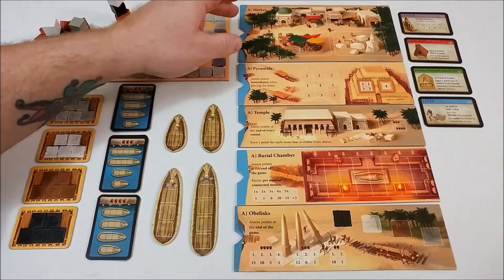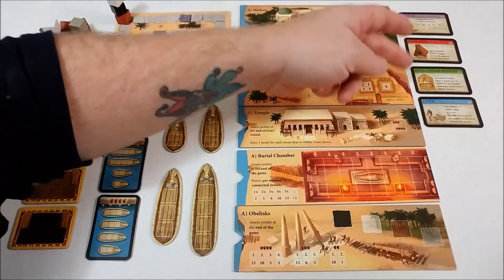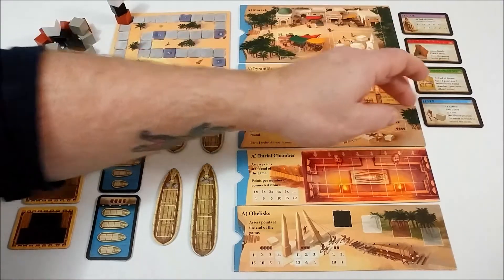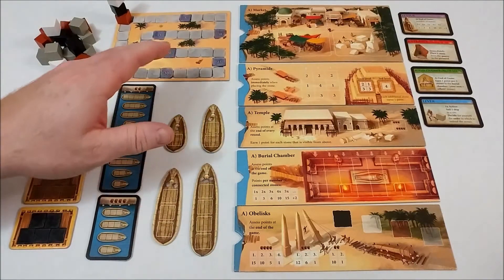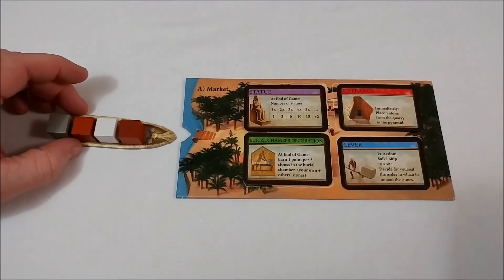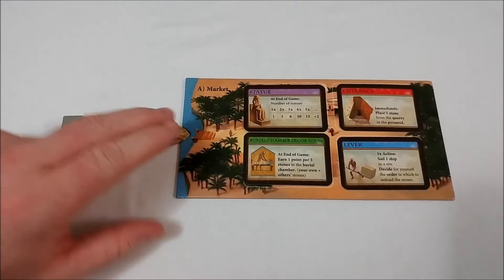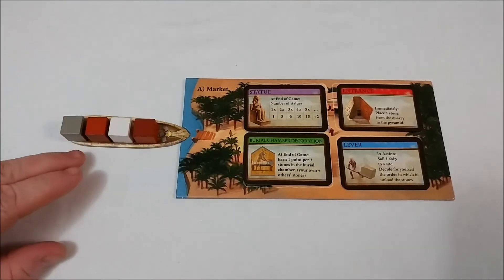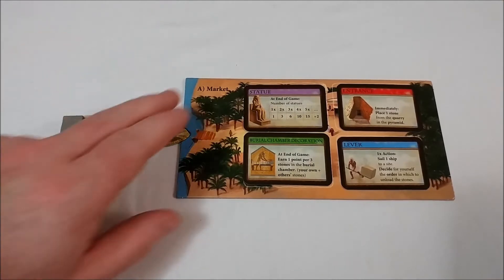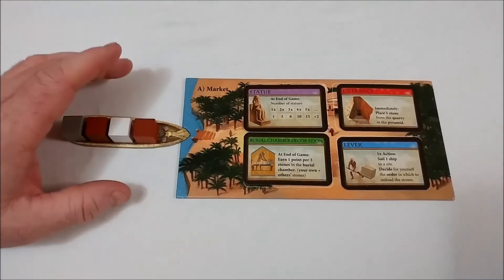The market will play home to four different types of cards: statue cards, end of game scoring cards, immediate cards, and action cards. As the boat sails and lands at the market, cards are selected based on placement from front to back. So brown would select, then white, then brown again, and then gray. Cards are not refilled until the end of the round.